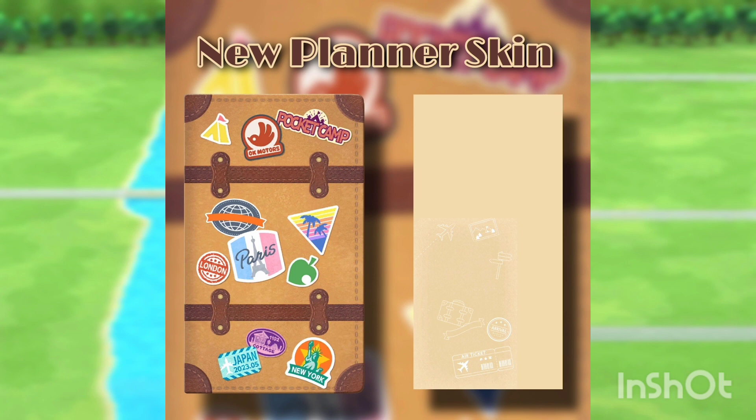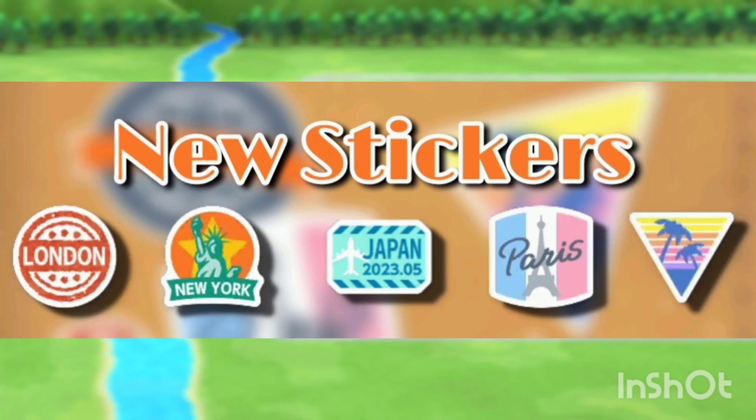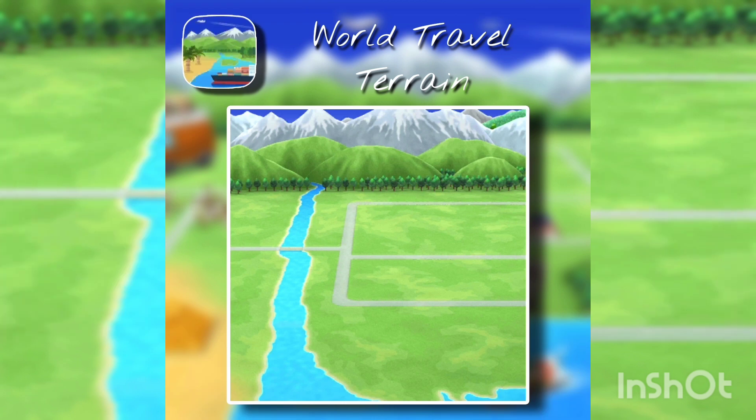I didn't think these were going to be seasonal items, but yeah, they're really cute. We are getting a new planner skin which I really love — it's so beautiful, I think I'm going to buy it. I love all the little stickers on the outside of the planner. Here are all the new stickers we are getting — they're very nice. We are also getting a World Travel terrain. I really like this terrain, but I feel like it will only work with the items we're getting this month. They should have given us an airport terrain instead, to be honest.